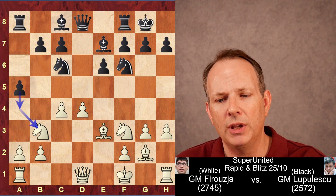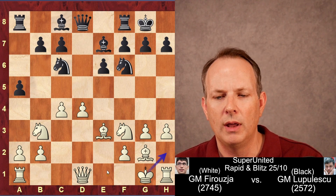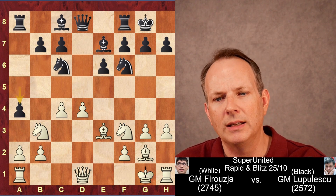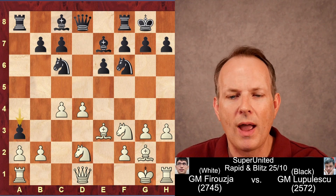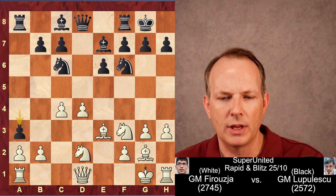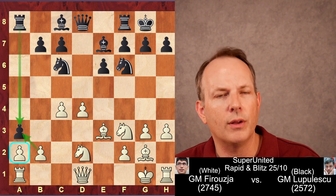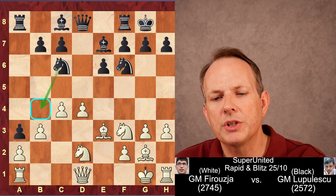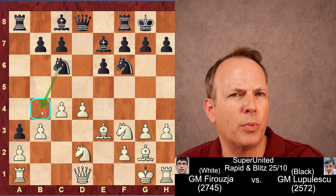A5 — irritating the knight at B3. Now king to G1. We see what Firouzja is doing: he wants to play king to H2 and then develop the rook from H1. A4 kicking the knight at D2, and now the knight moves from B3 to D2. And now A3, basically trying to give Firouzja a bad choice. If he takes the pawn at A3, he would lose the pawn and A2 would become vulnerable. But in the game, Firouzja plays B3, and now black gets to put his knight or bishop on B4 — a good square for the black pieces.